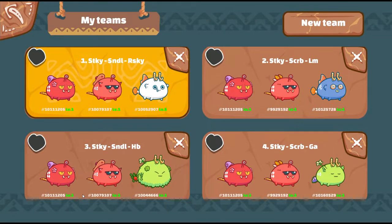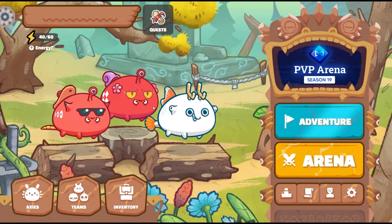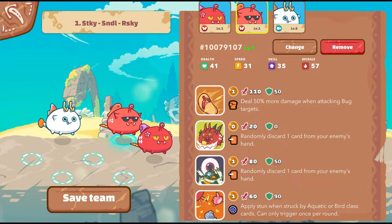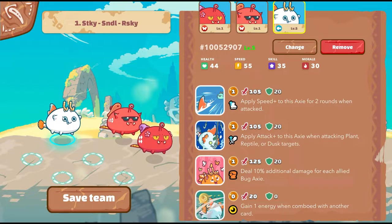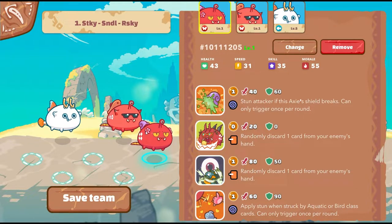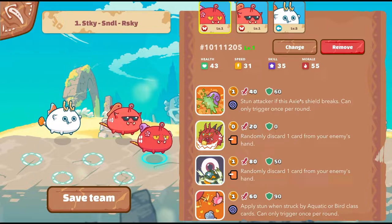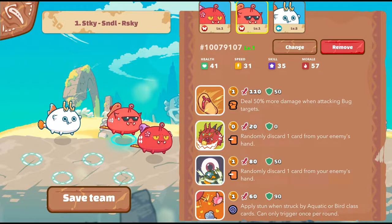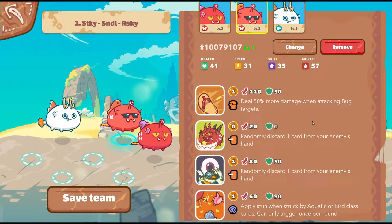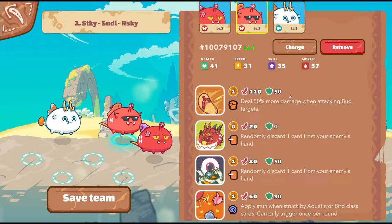There are four variants but they're pretty much the same premise — it's going to be a double discard bug with a Pokey in the back line. Starting with team one: we have Sticky Goo, Sandal, and a Pokey Risky in the back line. The premise is the same — Pincer, Parasite, Fish Neck on the bugs. The front Axie has Sticky Goo so it can tank more, and the midline bug has Sandal, which deals 50 more damage when attacking bug targets, with 50 shield and 110 damage.